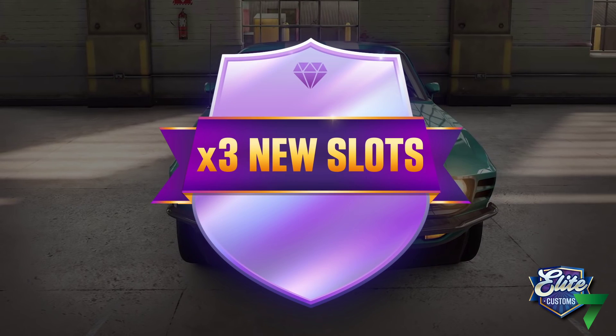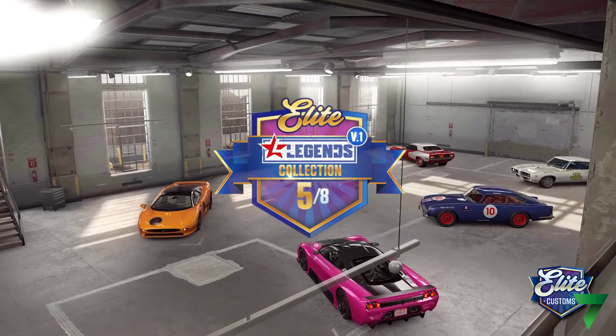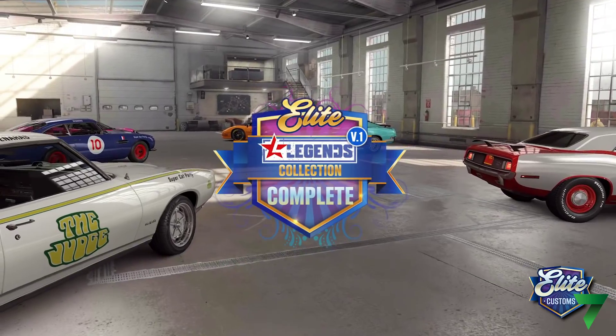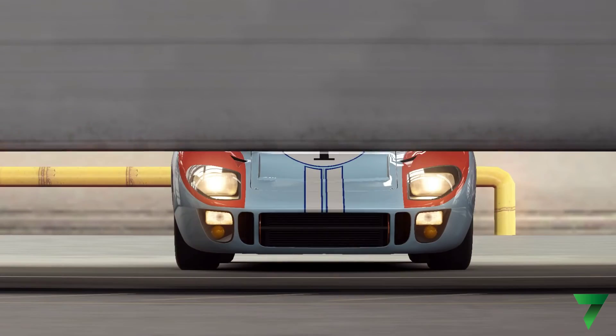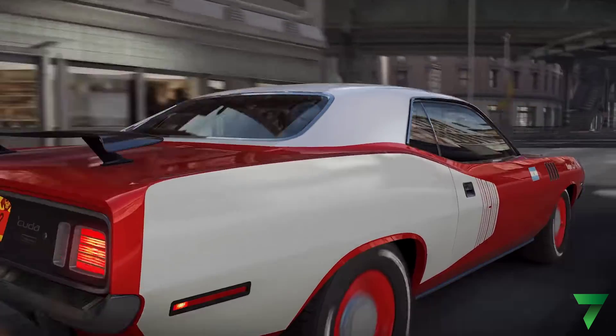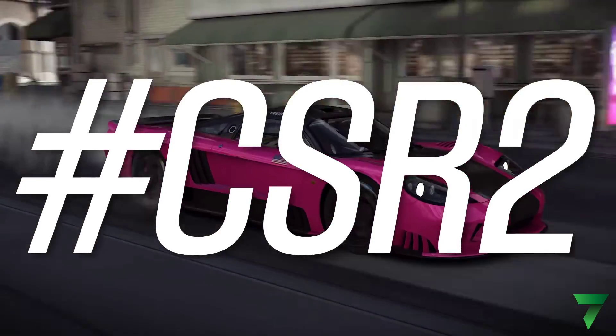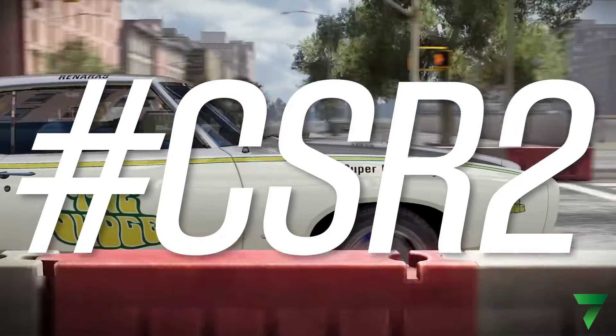Certain major rewards will increase your car's star rarity. Unlocking these will allow you to fit even more fusion parts for more speed. Maxing out all the cars in a collection at least once will award you an amazing prize — an iconic version of the legendary Ford GT40. Max out your favorite cars and share your creations on social using hashtag CSR2.